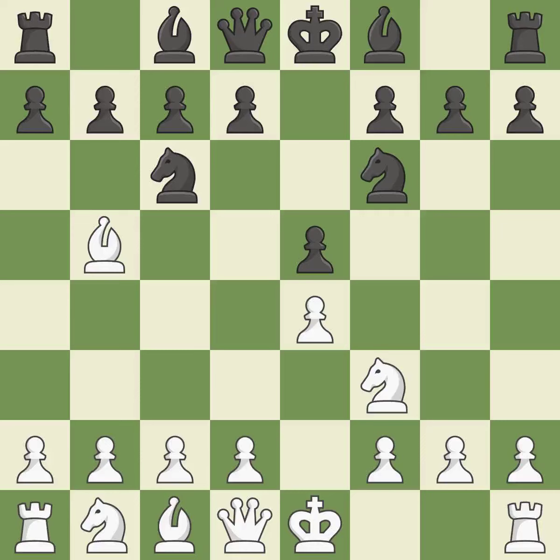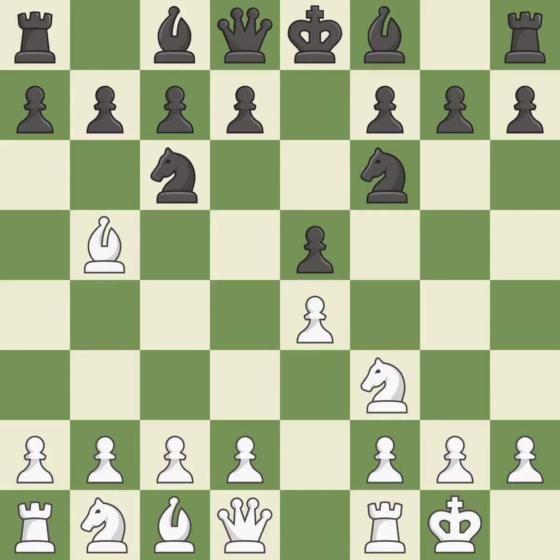Nf6 advances the knight and engages in an attack on the exposed E4 pawn. Castling gets the king out of the center and activates the rook. Nxe4 captures the E4 pawn and places the knight in the center of the board where it controls many important squares.